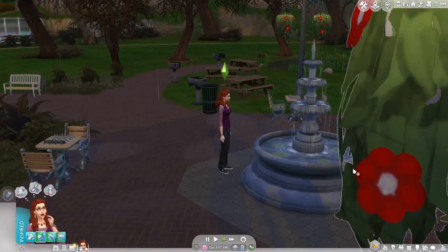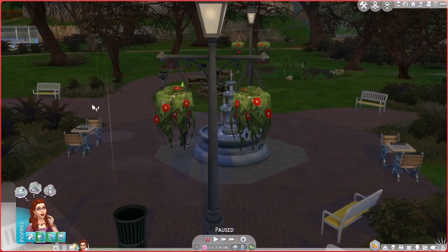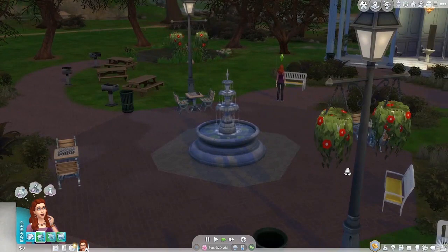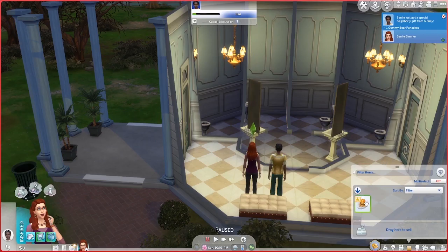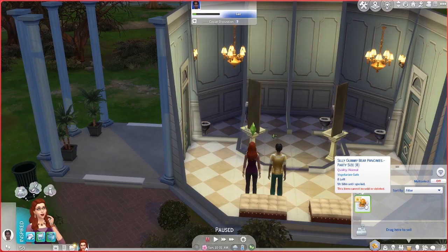No coins in the fountain. Interesting. Check for loose change — do that in all three of them. Maybe it takes a little while to spawn in. Nothing yet. Sydney has brought me a present. Thank you, Sydney. Got a neighborly gift — some gummy bear pancakes. Nice. Nine hours till spoiled. Thank you so much.